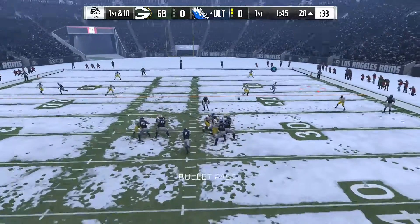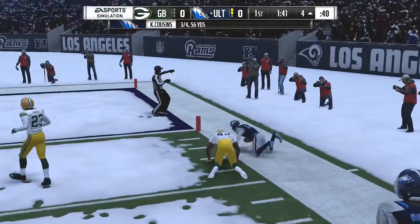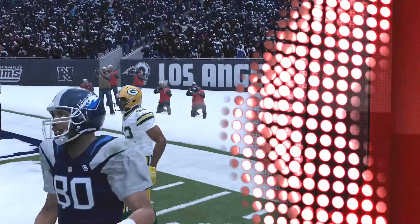First down. Here's Cousins. On the right side, this is Austin with a catch. And they do get him down, but not before he reaches the four-yard line.